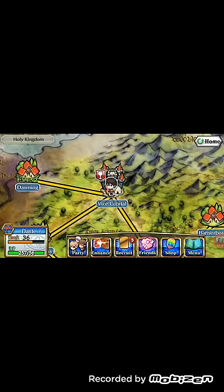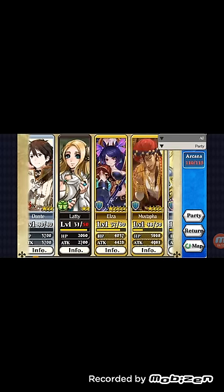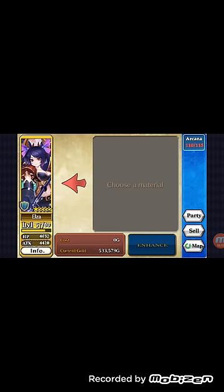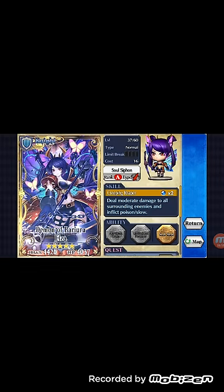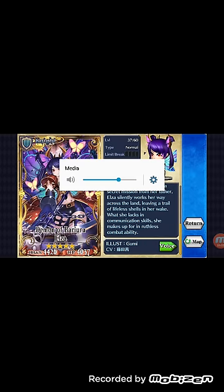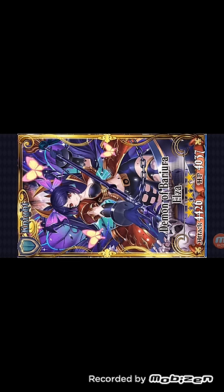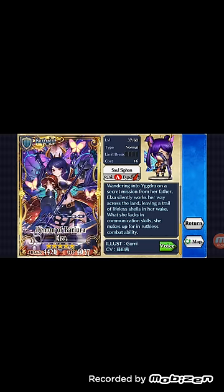I already have Elza — I'll show you my Elza. She's not fully maxed out, but she's level 37 and she only has one herself. She has her soul siphon, which is her main weapon. I was lucky enough to get it. Elza, she's just the bae in this one and she looks freaking amazing.